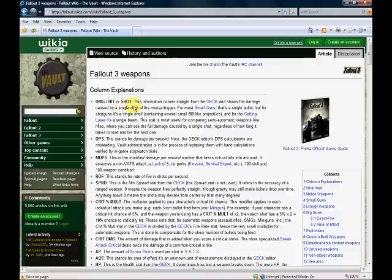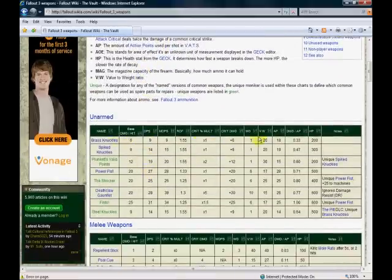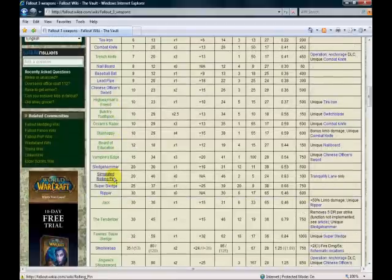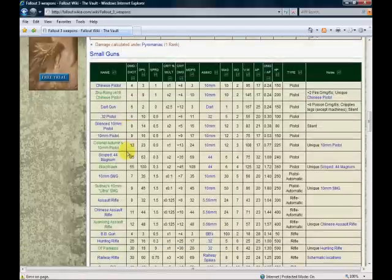Let me show you the weapons section — this is really neat. It has column explanations for damage, hit, shot, and the abbreviation meanings. It's kind of like baseball statistics. You can see we're looking at the unarmed and melee weapons — there's a bunch of cool stuff there — but the ones we really want to look at are small guns and energy weapons.